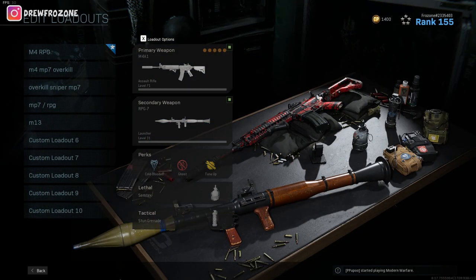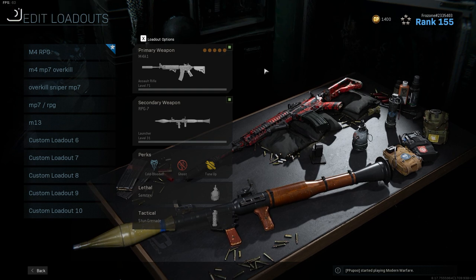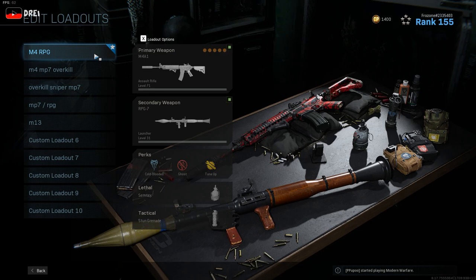What is going on guys, it's your boy Frozone bringing you a beefy video that so many people have been asking about — literally physically, mentally, spiritually — how in the hell does Frozone drop so many kills in Warzone? It all comes down to the class. It has nothing to do with me. The greatest shot on keyboard and mouse, aim-assisted controllers — none of that matters. It all comes down to the class.